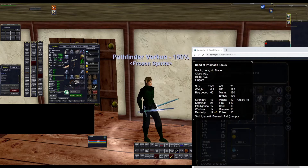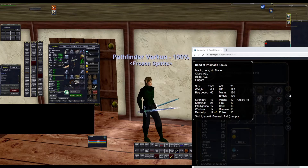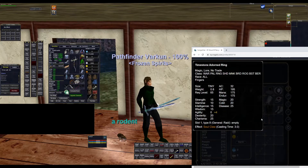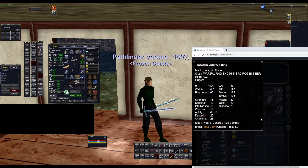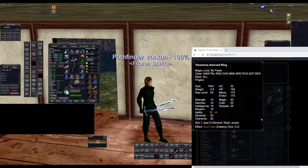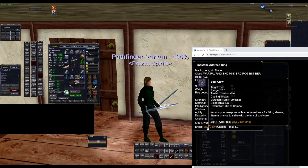For ring number one, we have Bane of Prismatic Focus. This gives you three heroic dex and 15 attack. For ring number two, we have Time Stone Adorned Ring. This gives you full heroic agility, which is nice because it increases both your strikethrough chance and your evasion AC — so it's both an offensive and a defensive stat. It also has a clicky that procs a mana drain, which is nice and will generate a little bit of aggro as well.